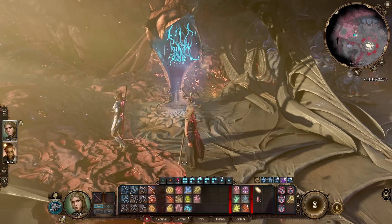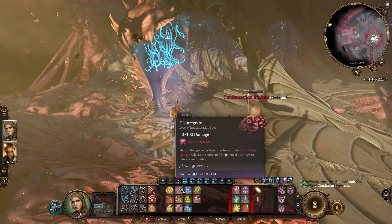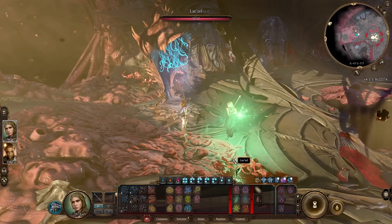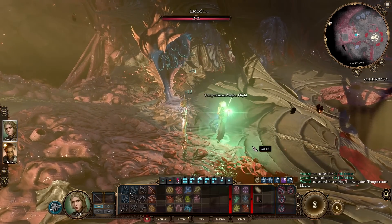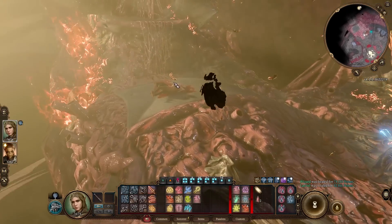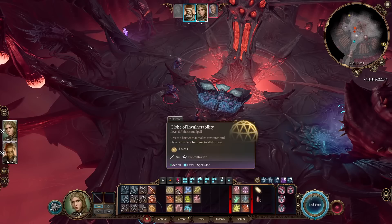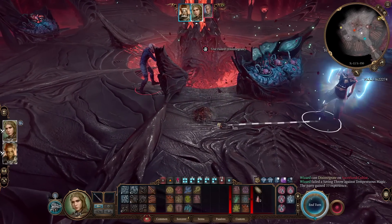There's one more cool and very fun spell: Disintegrate. You shoot a green ray from your finger, and if 10d6 plus 40 damage is enough to kill the target and they fail their Dexterity saving throw, they become ash. Let's try it on these Imps — he just became Ash!